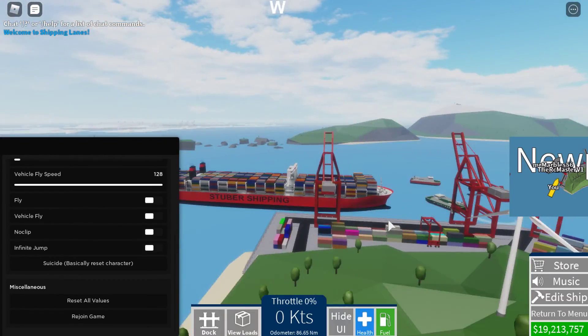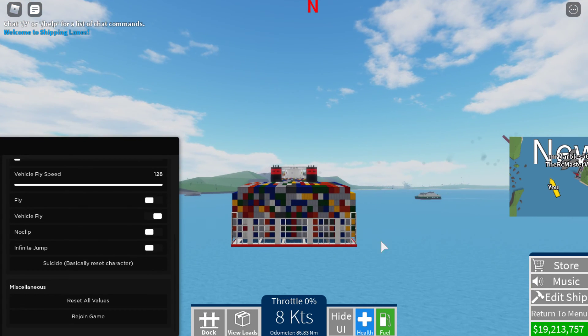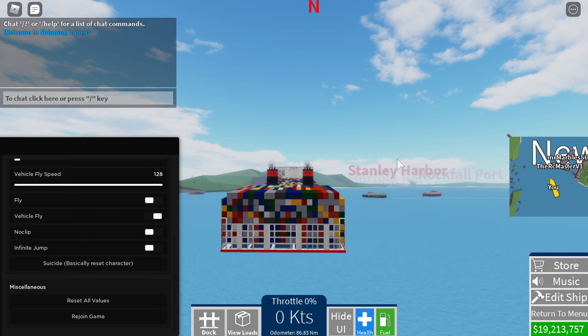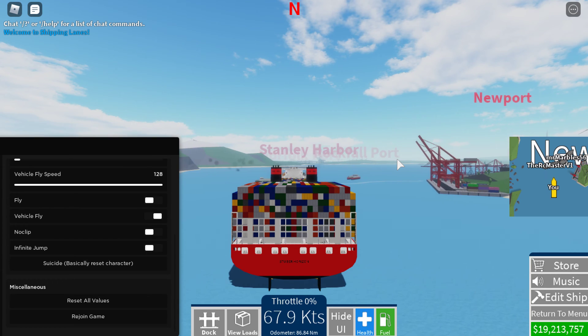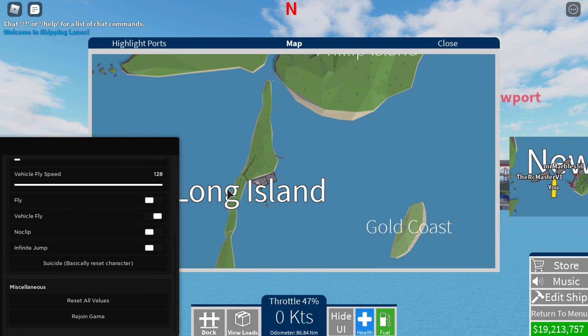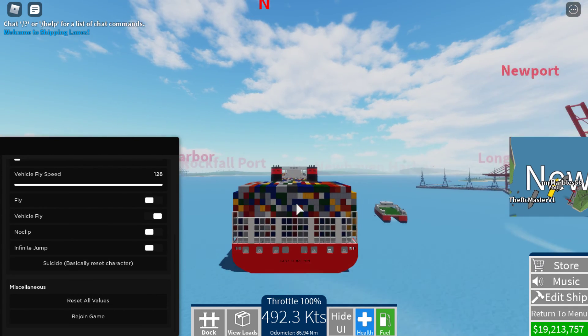All right, dock vehicle fly — this is about to be fun. Where's New Haven? Highlight ports... New Haven. Wait, I don't know where New Haven is — I haven't played this much. Oh, it's over there. All right, long trip.